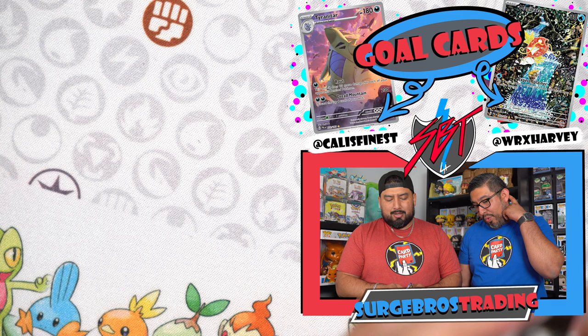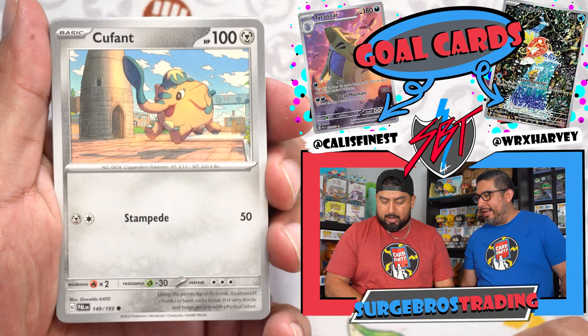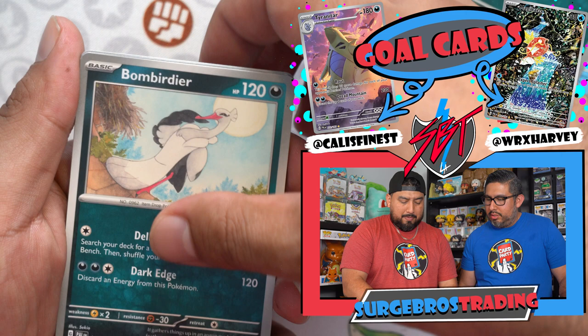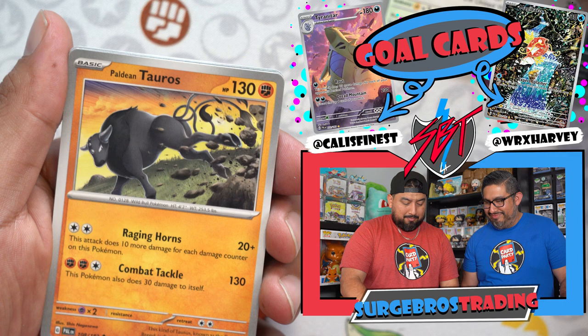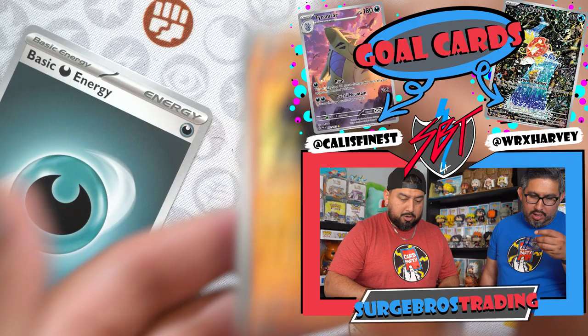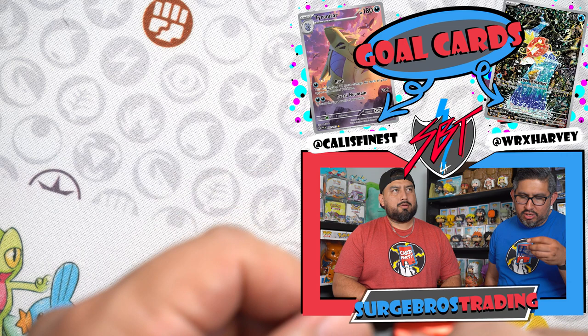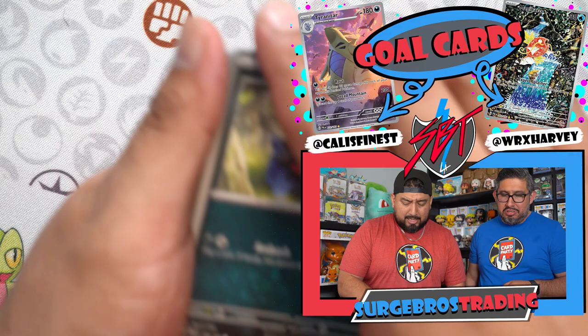Three out of eleven so far. Got Q-fans, Croagunk, Cetoddle, Shroodle, Bombirdier, Flamigo, United Wings — Tauros, Misdreavus, Tadbulb, and a Spirit Tomb. Spirit Tomb — it's a basic V: in play, both your opponents have no abilities. The move is called Fade Out — put this Pokemon and all attached cards into your hand after hitting for 10 damage. It's a basic Pokémon that just keeps retreating; makes the game last forever.